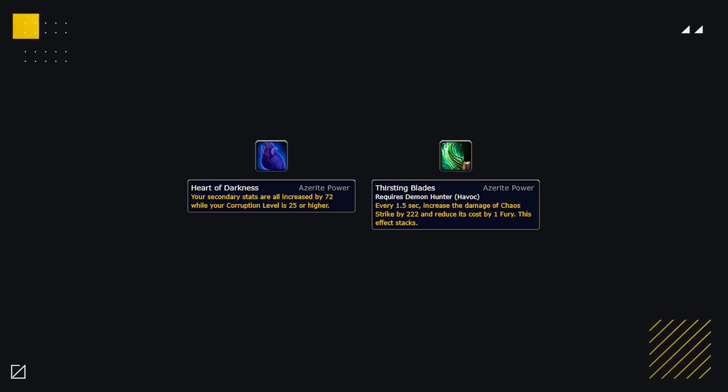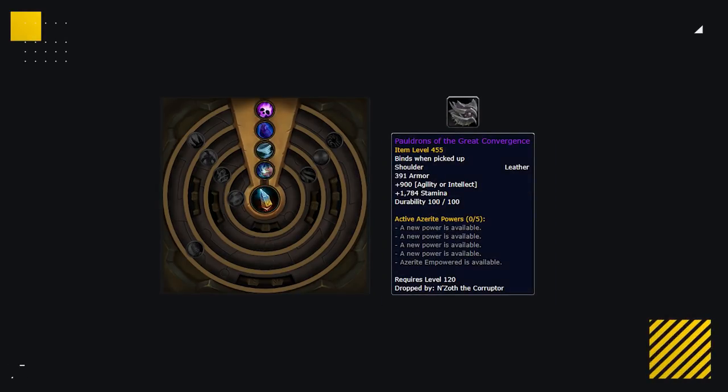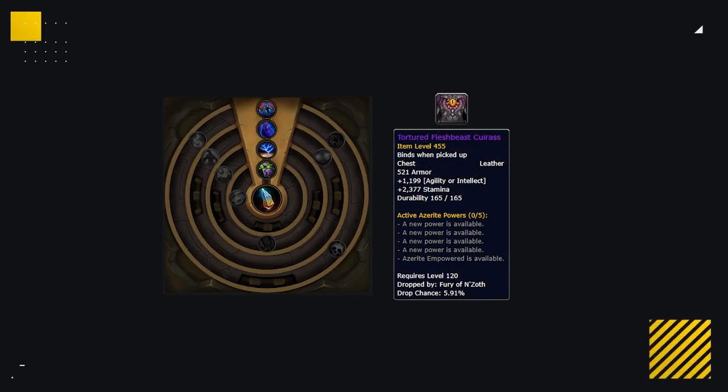So what pieces do you want to aim to farm to obtain this trait setup? The Helm is from PvP — the Corrupted Gladiator's Leather Helm gives you 1 Revolving, 1 Thirsting Blade, and even a Burning Soul, checking off 3 of your must-have traits. Then for Shoulders, the Pauldrons of Great Convergence coming from the last boss in the new raid N'Zoth have Eyes of Rage and Heart of Darkness. Lastly, the Chest is once again from the new raid — the Tortured Fleshbeast Caress from the penultimate boss Carapace has Chaotic Transformation and Heart of Darkness. With these 3 Azerites you've got all 5 must-have traits covered, plus 2 Heart of Darkness. A perfect setup.